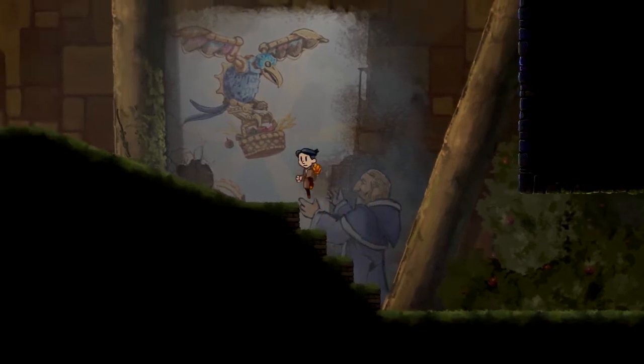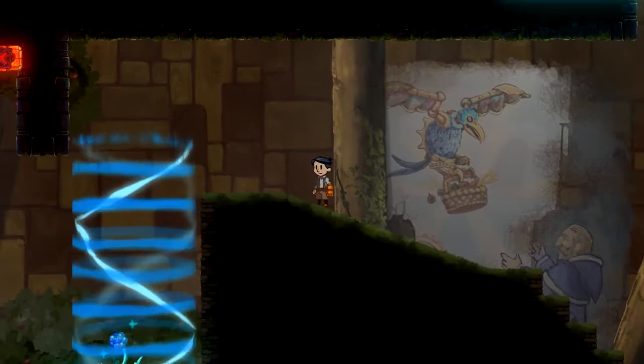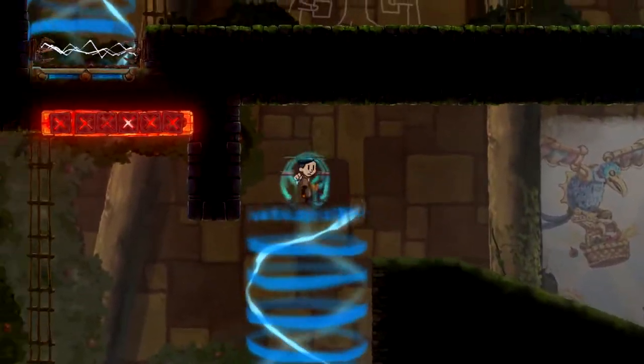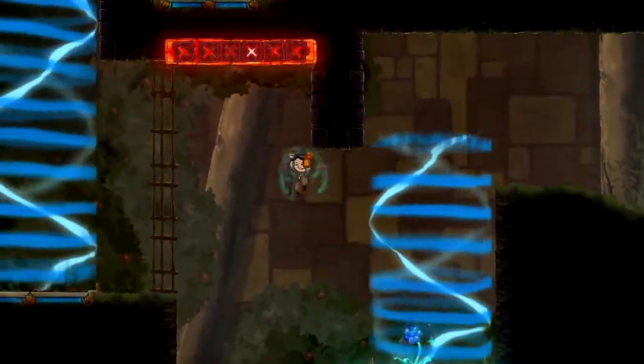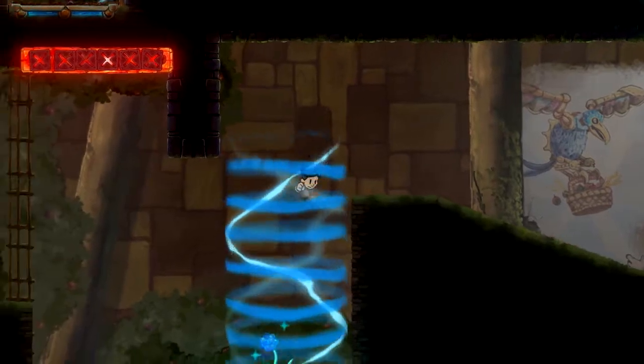Okay, bird with basket to happy guy. Oop — alright, we'll do it this way then. Needed to use my special powers of blinking. Alright, I got this now.